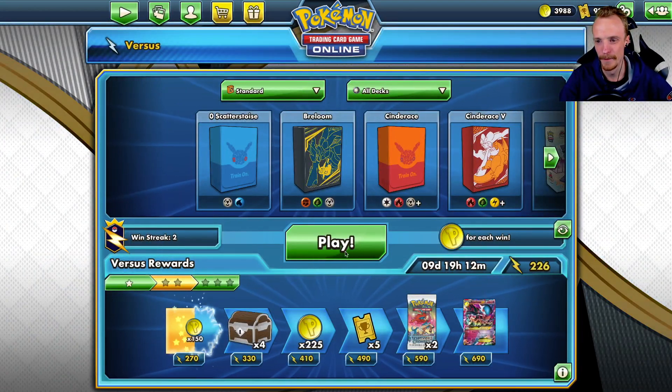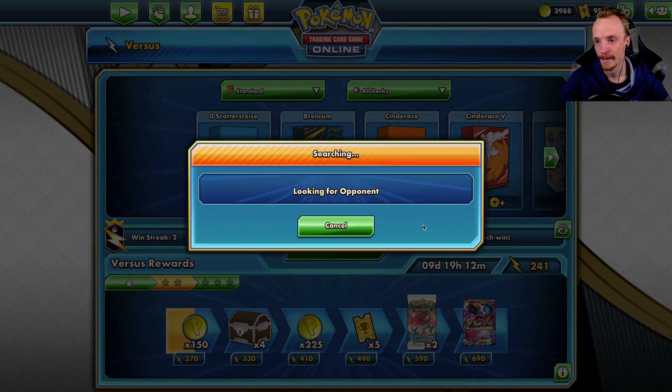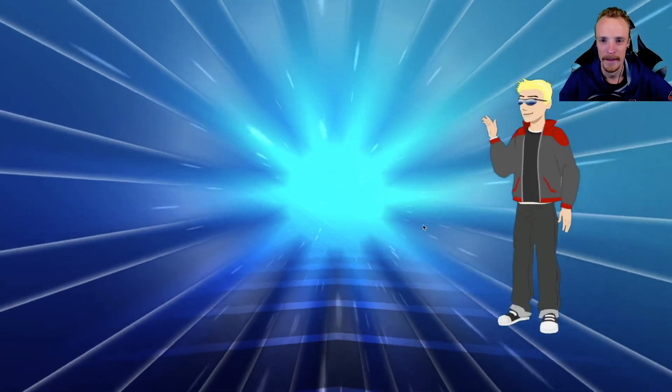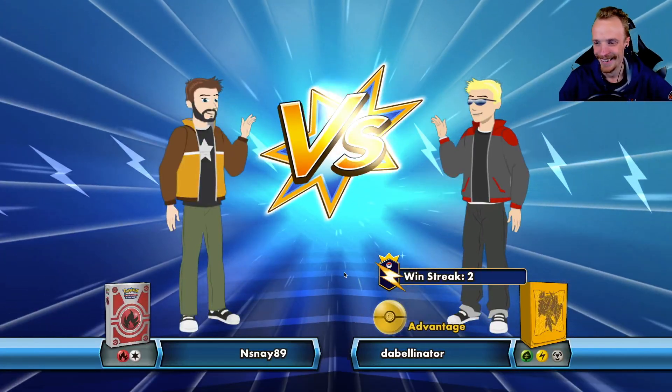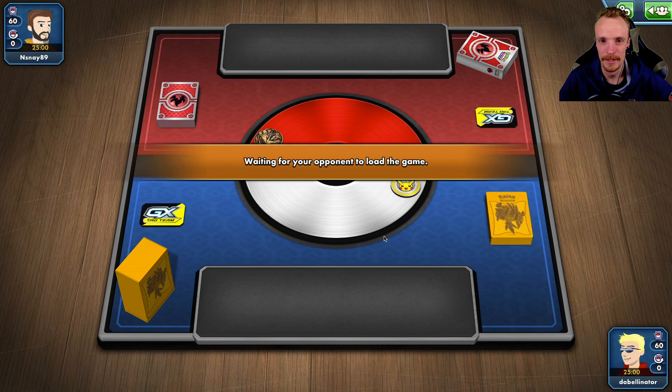Unfortunately our opponent bricks. But you can see how those numbers can really ramp up — I didn't even have to search for more energy attachments, didn't use any damage enhancers, and just hit for a lazy 320 damage. I think the Unbroken Bonds Vikavolt has been outclassed — just a little bit. Lots of misplays and was just not punished at all.